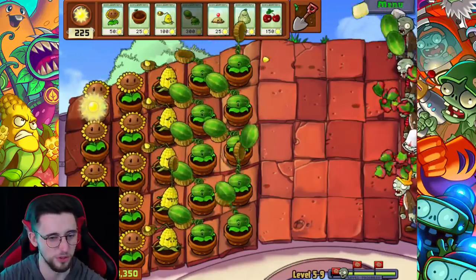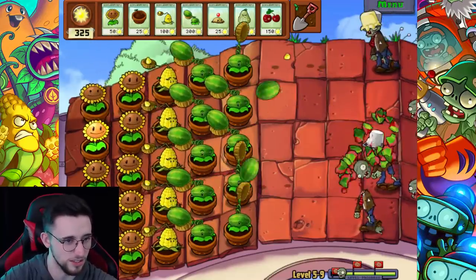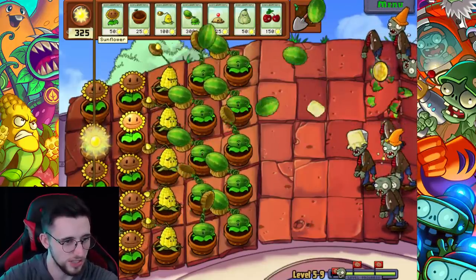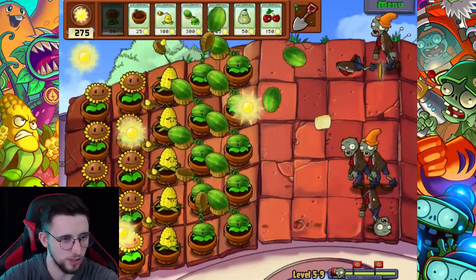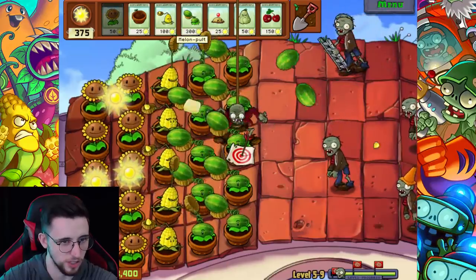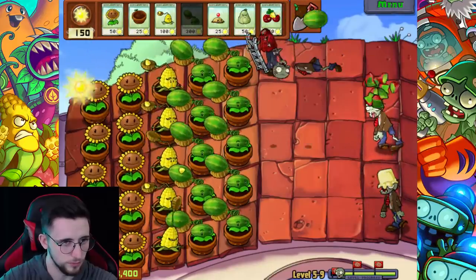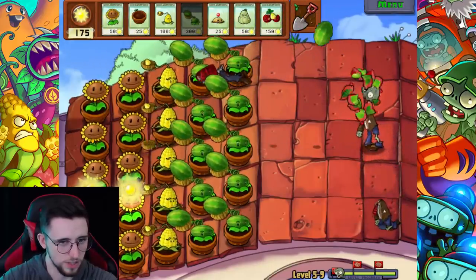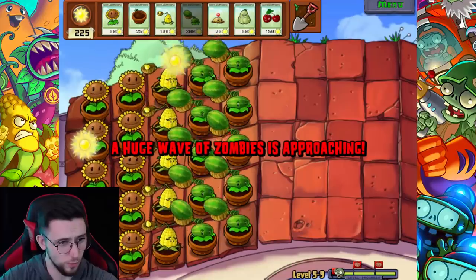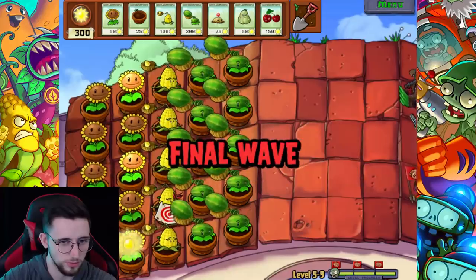Let him take the sunflower - literally just let him take it. I'll just put another one there and I didn't have to expend anything doing that. I wish he wouldn't come and take my melon-pult though - that's a bit of a piss take. Lose the ladder. This is it, moment of truth - where are you sending that gargantua? Let me know, just let me know. Where's it coming? It's in that fourth lane.